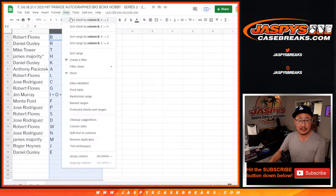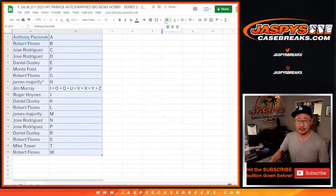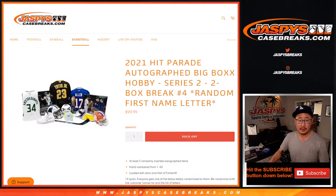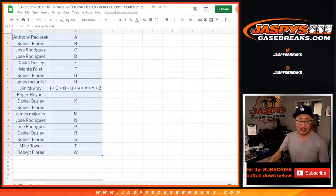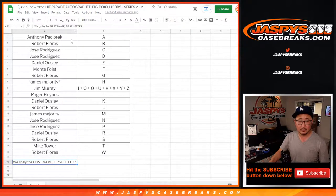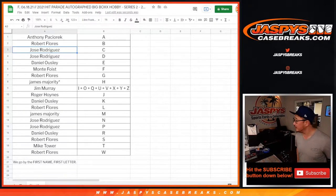Let's order these alphabetically. And remember, it's the first name, first letter. Any trades? We'll keep the video running — let's see if there's any trades. Generally there aren't in letter breaks like this.